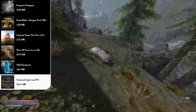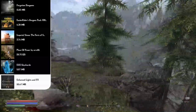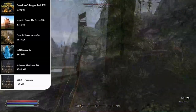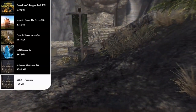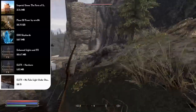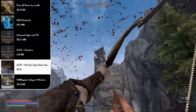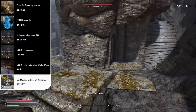For lighting, the Enhanced Lights and FX mod creates a more dramatic, realistic mood by adding lights to all light sources, removing sourceless ambient light, and adding smoke and volumetric light effects. The ELFX Hardcore mod darkens interiors even more, removing ambient light from all non-human-inhabited dungeons — so you must bring a torch or candlelight spell to see. Two patches round this out: ELFX No Fake Light Under Doors removes visible light under doors, and the Magical College of Winterhold patch ensures compatibility.